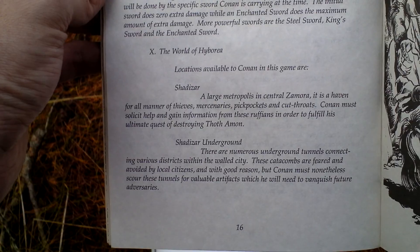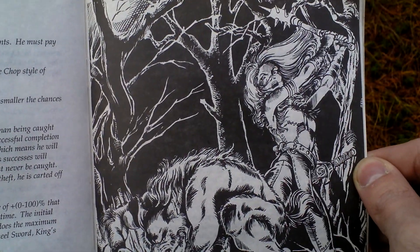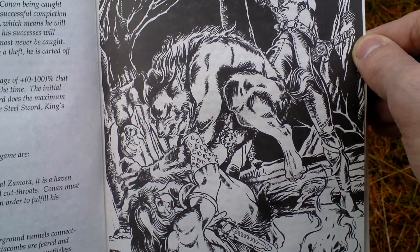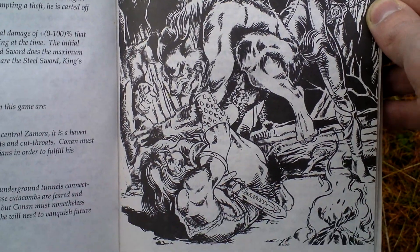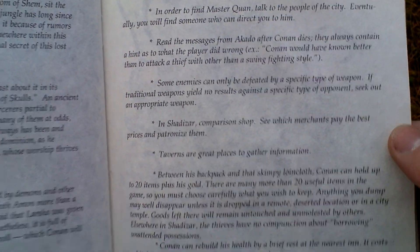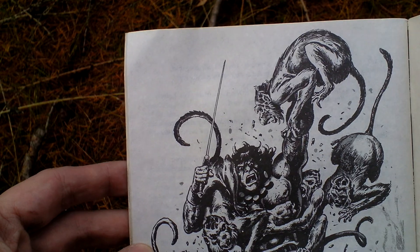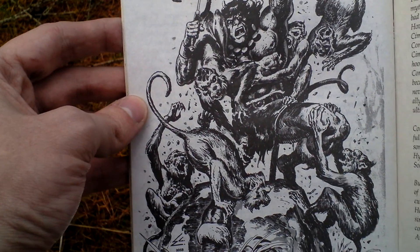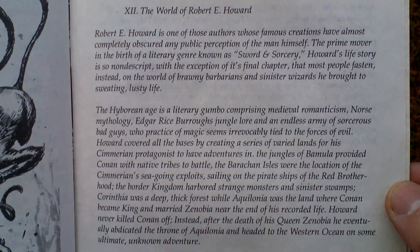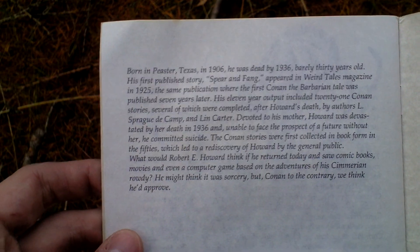The locations — the world of Hyboria. Some kind of werewolf, and Conan fighting. The world of Robert E. Howard — something about the Conan game world in general.